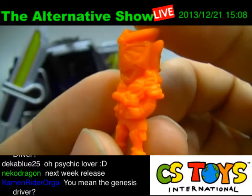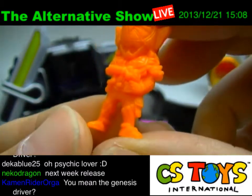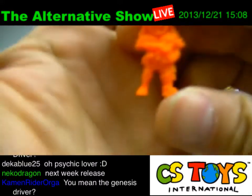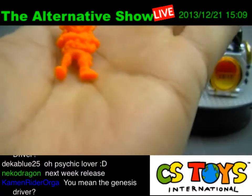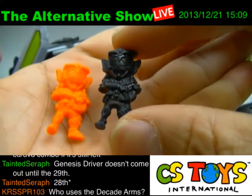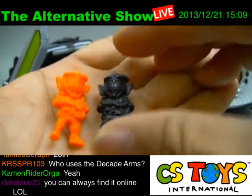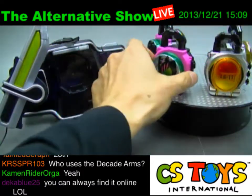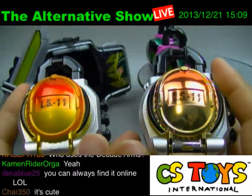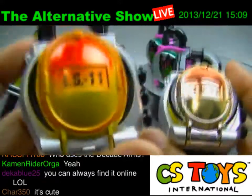We have the Decade — two of them — and it randomly comes with the small miniature figures like the gaim ones here. It's a very small miniature figure, and sometimes you get the black one as well. It's totally depending on which one you get. All right, let's take a look at the mango one this time. For the capsule toy rock seed 06, it comes with the mango rock seed as well.